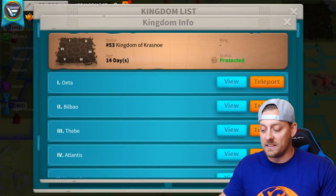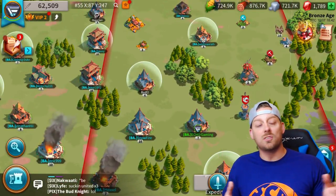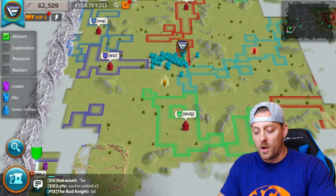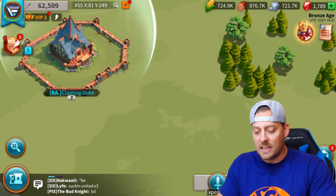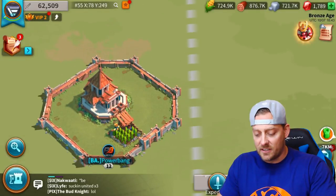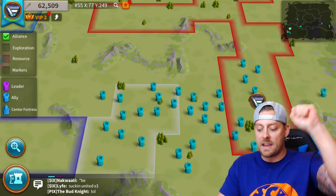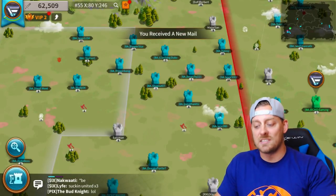Teleporting itself is as simple as clicking and hitting the teleport button. Once you're in your new kingdom, you might realize you're in the right kingdom but nowhere near your alliance because the kingdom of Nicaea is huge. You could be next to a different alliance where you don't want to be. I have a couple of my boys in here - Clashing Duke and Powerbang. This empty space right below is where Clash with Ash was, but he likes to teleport himself all around - he seems to be in a different spot every single day.